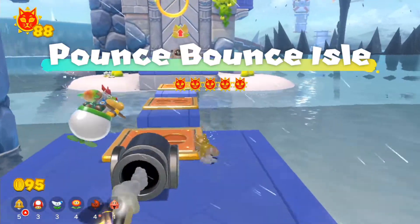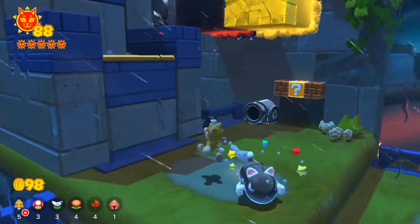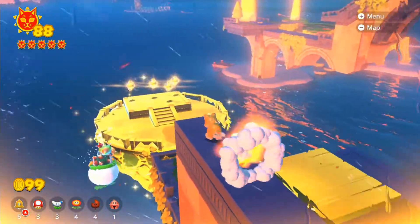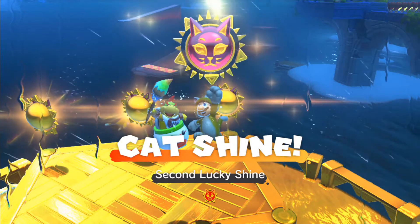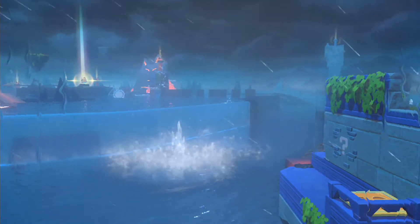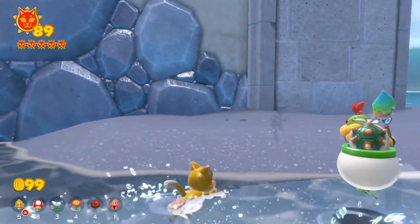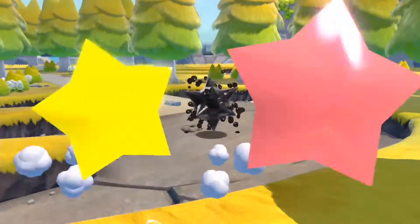Let's go for this particular Pounce Bounce Isle quickly, because there was actually another one of those Lucky Isles we can hit. We probably need to do this five times if we really want to get the rest of those remaining cat shines. There's another Lucky Isle just right there — at least we still got it anyway. There might be some bit of lag every once in a while, some frame drops here and there. I think the only reason is because there might be too much stuff on screen.